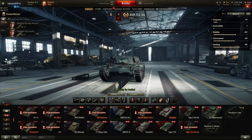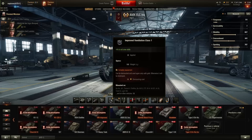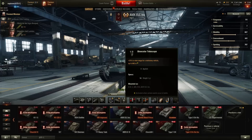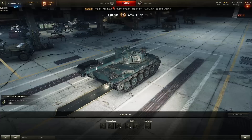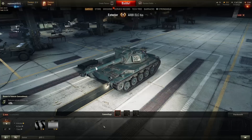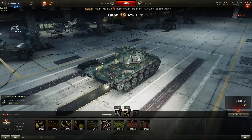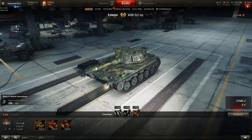The second step is the equipment. We're going to put the Improved Ventilation Class 1, which gives plus 5% to all crew skills; the gun rammer for faster reload; and the Binocular Telescope, which gives plus 25% to view range when the vehicle is stationary. The third step is the exterior. Because the tank is so small and has good camo values, let's make it better — I apply camo for 7 days: for winter, for summer, and for desert. This paint gives the tank plus 3% better camo values.